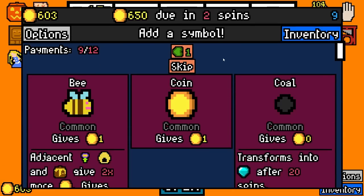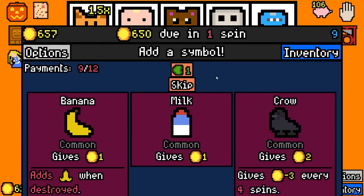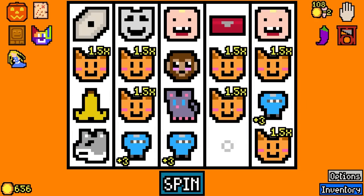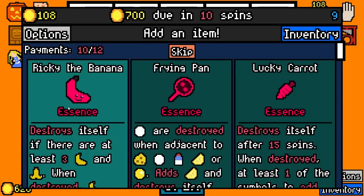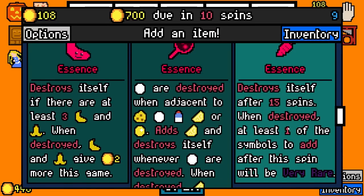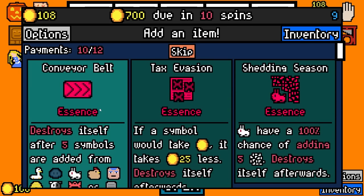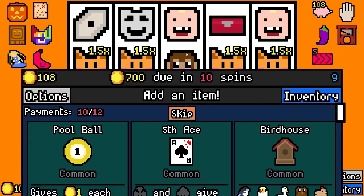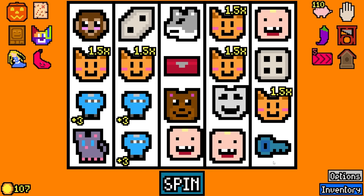55 rolled. I need to clear space — the monkey's gonna go, the wolf's gonna go. There's milk for the cats, let's go! Two cats drink it this time. 102 rolled. We pay 650 with 108 spare. I want a very rare symbol with this build... actually no. I'm gonna get ricky banana essence and also conveyor belt essence. I'll re-roll — don't really find anything I want anyway. We'll take beard house.